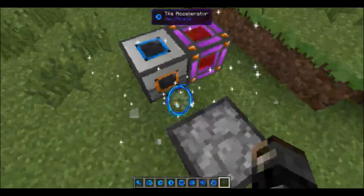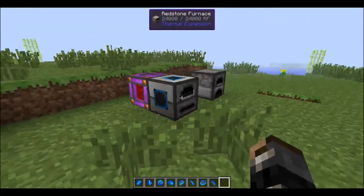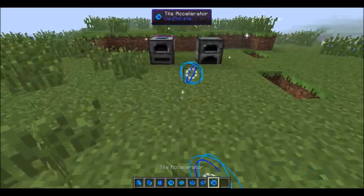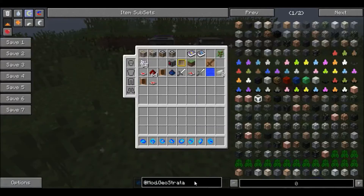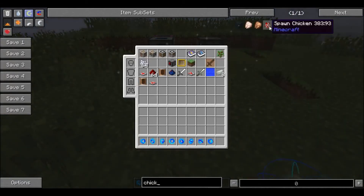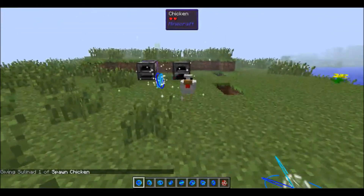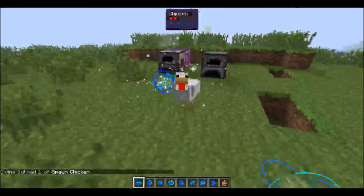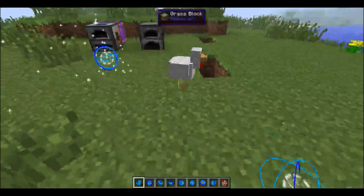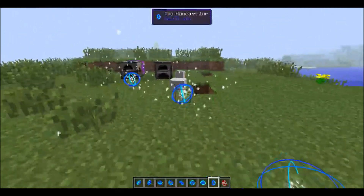You can use this for power generation, you can use it with the extractor from RotaryCraft, you can use it with any tile entities and it will speed it up. Note: tile entities means tile entities, so normal entities won't work. For example, if I get a chicken, it is not going to be sped up. If this were a normal entity accelerator, the chicken would just be walking around really quickly laying a lot of eggs. But there you go — these are the tile accelerators. Thanks for watching guys.